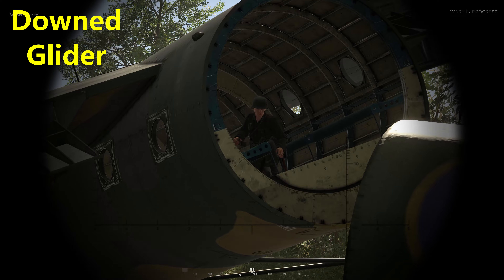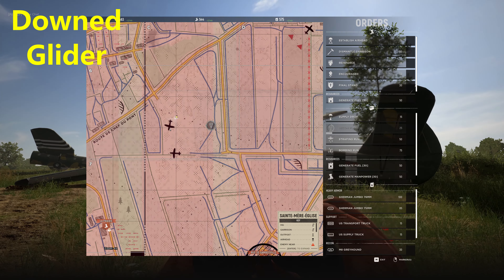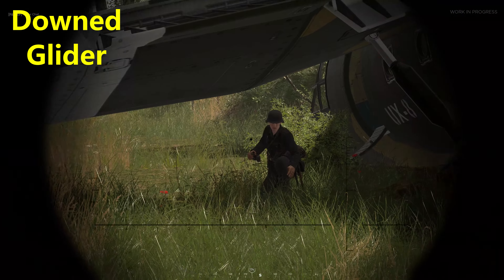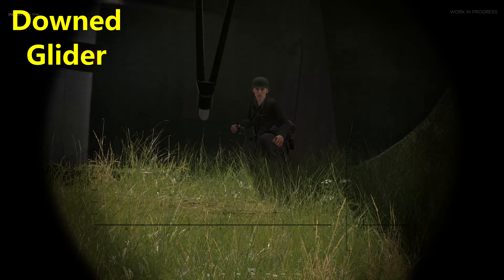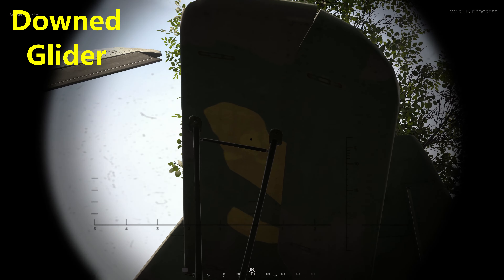What about down gliders? Yes, they work too. Not only can you hide in the fuselage of a down glider, but you can also hide under the wings, and even the smaller stabilizing wings on the tail section. Good to know.